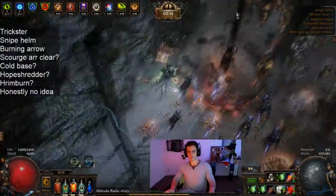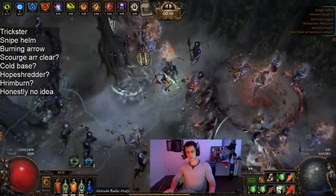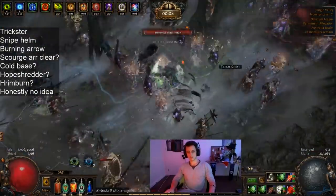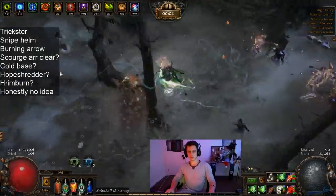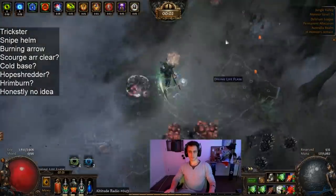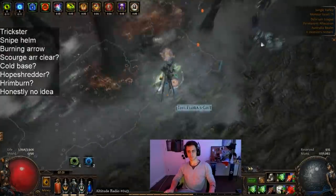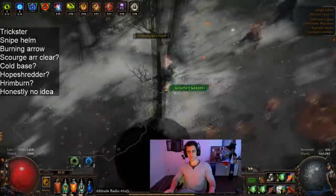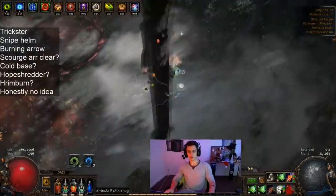I wanted to try a more unconventional approach this time and go with a Hope Shredder, stacking all my Ignite Damage off Cold Damage. The way it works is you're essentially just adding Cold Damage onto your Fire Damage. Don't worry about what's Cold or what's Burn — none of that really changes. You wear Hrimburn Gloves and whatever additional Cold Damage you have also helps you burn enemies as though it were Fire Damage. That's pretty much all it does.